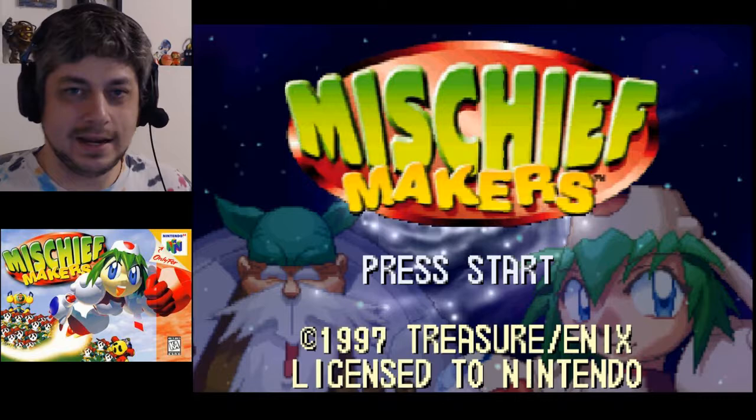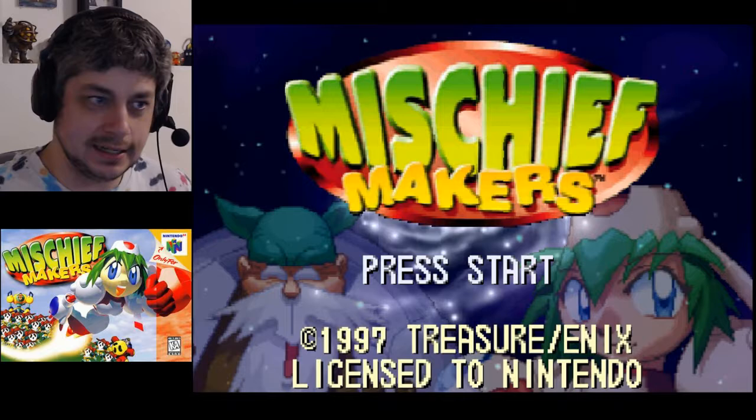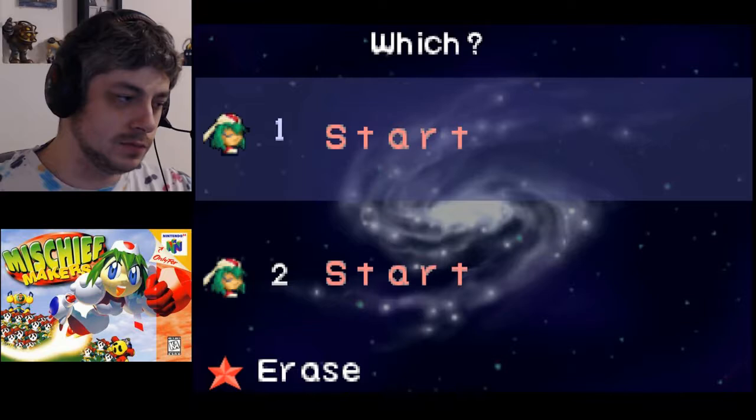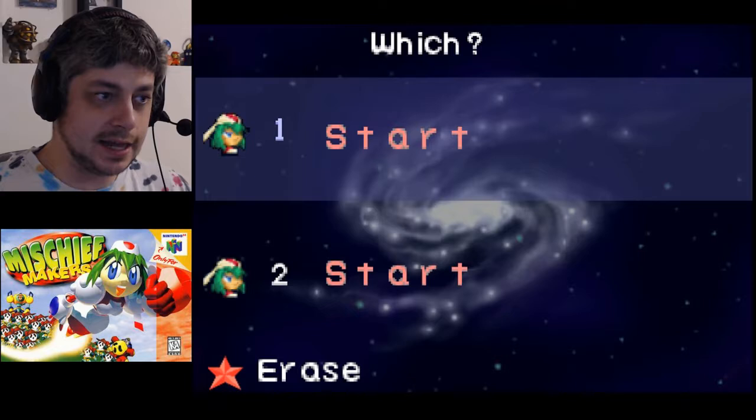Hey everybody, welcome back, my name's Andy and today we're gonna start playing Mischief Makers for the N64. I love this game - it came out in 1997, which was quite a while ago. It was made by Treasure and Enix. If you don't know who they are, a while ago I played through my favorite Genesis game which was Gunstar Heroes - love it, you can go watch me play that if you want.